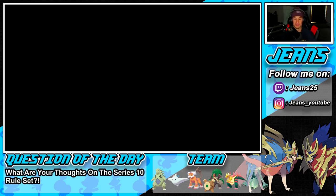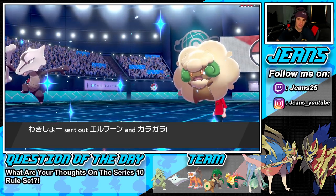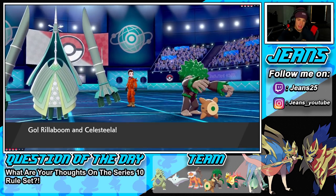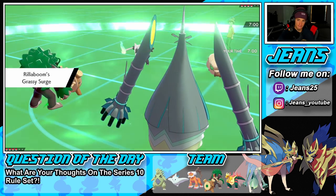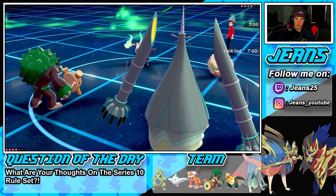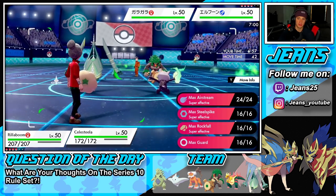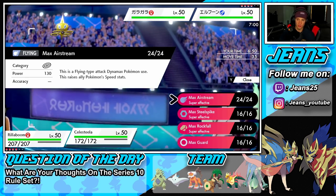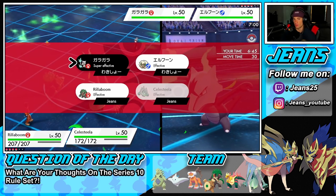He leads Whimsicott — yep, and he leads Alolan Marowak too, which is definitely scary. I think he's going to go after Rillaboom. I'm still going to Fake Out and Dynamax Rillaboom, going for the Steel Spike. We might need a little bit of speed here. Or I can Meteor Beam. I think I'm going to go for the Max Steel Spike to get that defense boost for the squad since we're physical attacking, and roll from there.